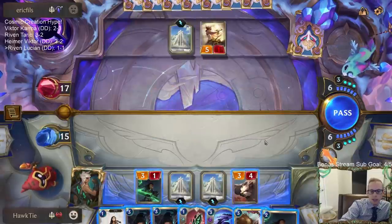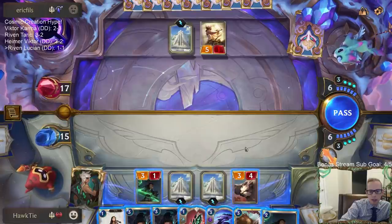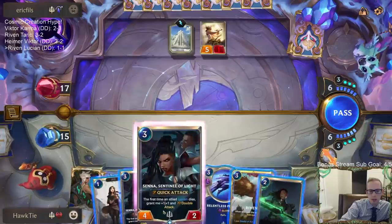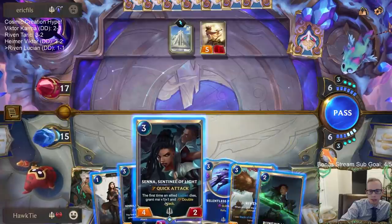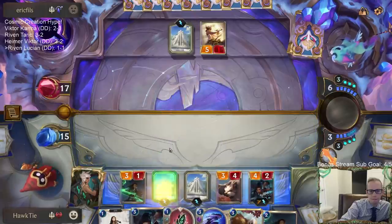Let's see — six mana. I can play three things this turn but I only have board space for two, so we'll probably just play Senna Senna. Then Relentless Pursuit — 'I'm what nightmares fear.' I could definitely see more fight spells though.